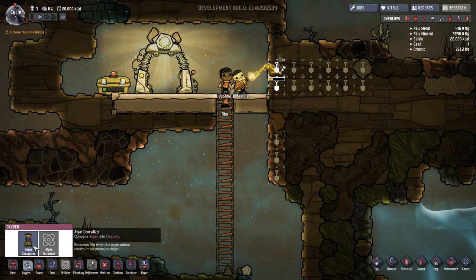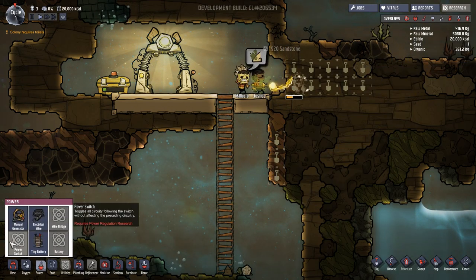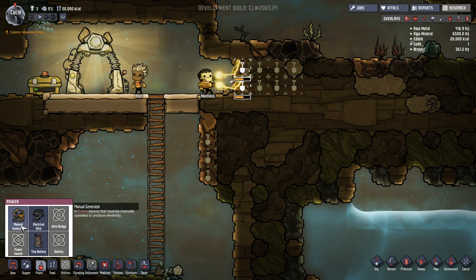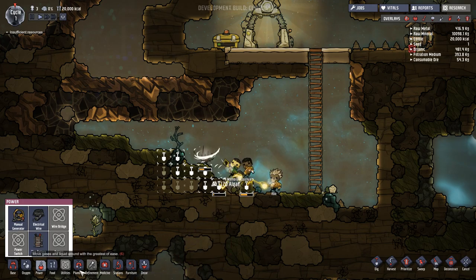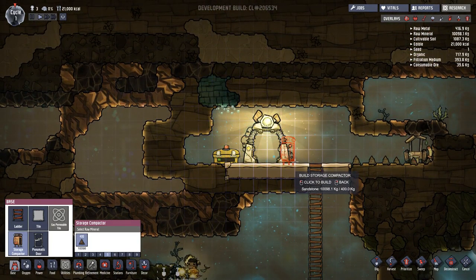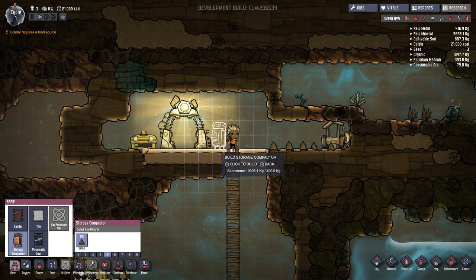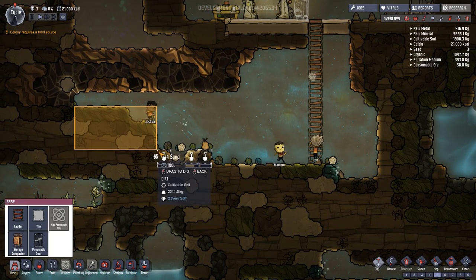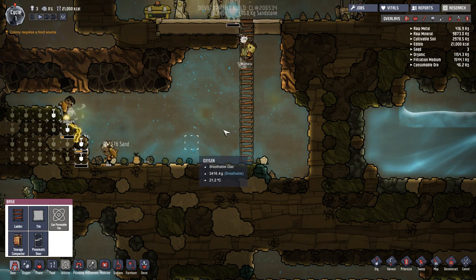We're going to get a toilet up in here. There's an algae deoxidizer — oh, I didn't research these things yet. How do I have access to that? I must have the materials. The guy is harvesting algae. So we can also store this stuff. There are storage containers that store resources of your choosing. I want to put it by the water because it can pump the water into it. We'll just put it right here for now. Stay away from that vacuum right there.